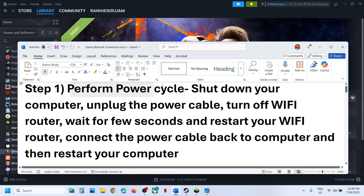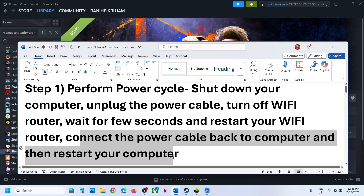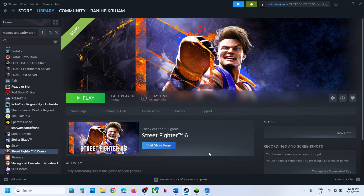The first step is to perform a power cycle. Shut down your computer first, then unplug the power cable from the computer and then turn off the Wi-Fi router. Wait a few seconds, restart your Wi-Fi router, connect the power cable back to the computer, restart your computer, and then launch the game and check.